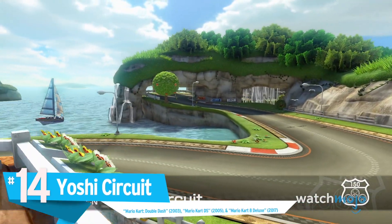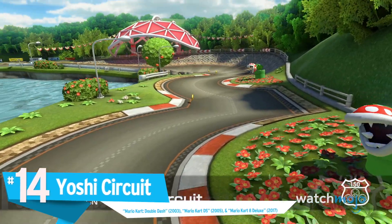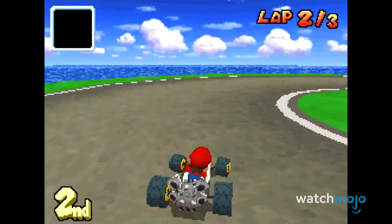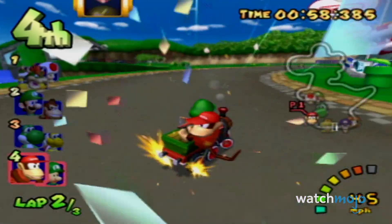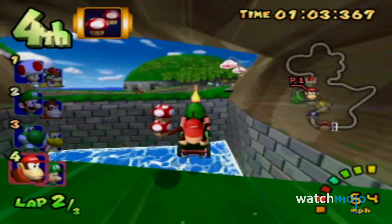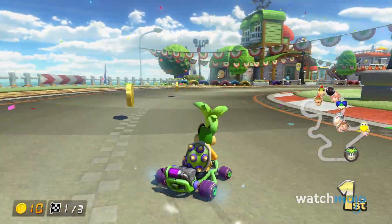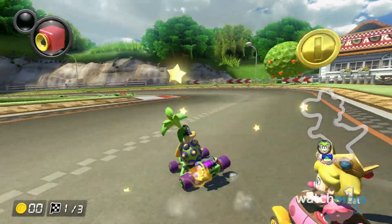Number 14: Yoshi Circuit, from Mario Kart Double Dash, Mario Kart DS, and Mario Kart 8 Deluxe. Notice anything peculiar? The track is outlined in the shape of a Yoshi. However, this course isn't as friendly as the adorable green dino — and we're not just talking about the few piranha plants that inhabit the area. Yoshi Circuit holds a few sneaky shortcuts, but those racing with more honor will find a ton of tricky turns. You'll find yourself constantly drift boosting, and going too fast could have you bumping into a wall.